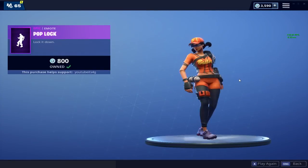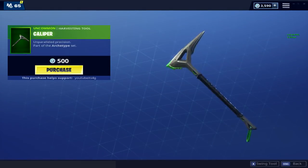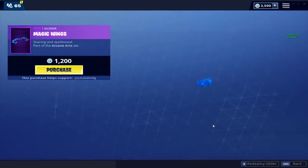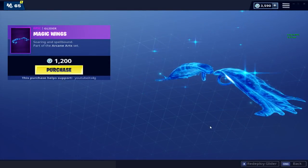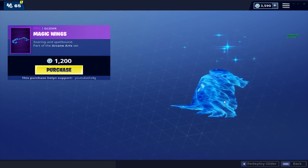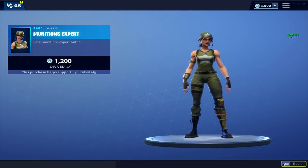Pop Lock, which is good — good emote right here. This pickaxe is alright, it's not my favorite. These gliders are really cool, but I'd like to use umbrellas mainly now — those are so cool, honestly. Munitions Expert — I do like this, it's a classic skin right here.